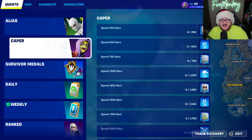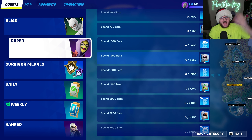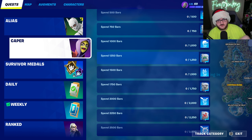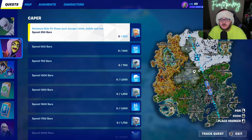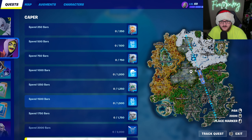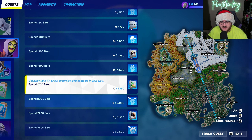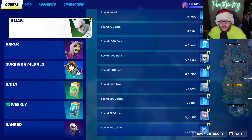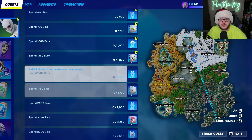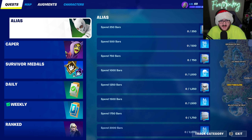Caper and Elias both have their quests right here, and you may notice that unlike when they first got leaked and were requiring you to spend 5,000 bars, it's been halved. So instead of 500 bars per stage, it's now only 250 bars per stage for a total of 2,500. There's a little odd glitch showing both options there, but both quests require you to spend 2,500 bars.